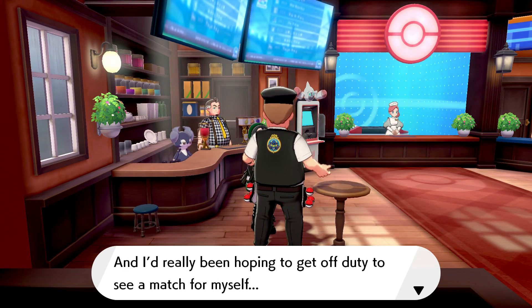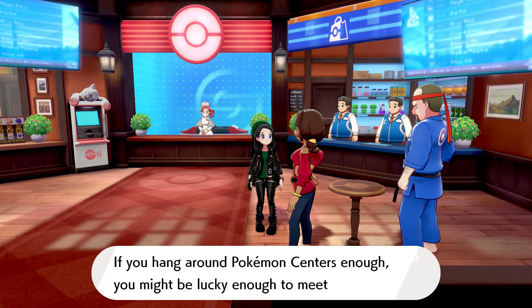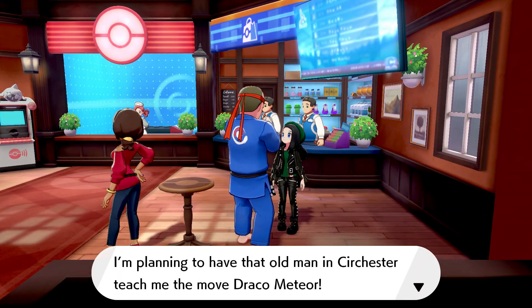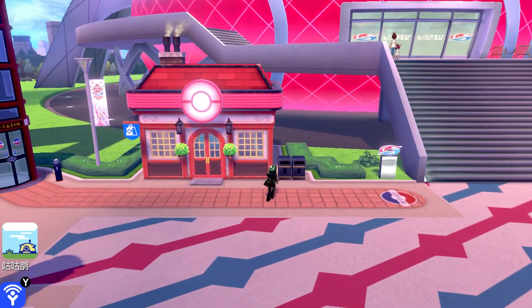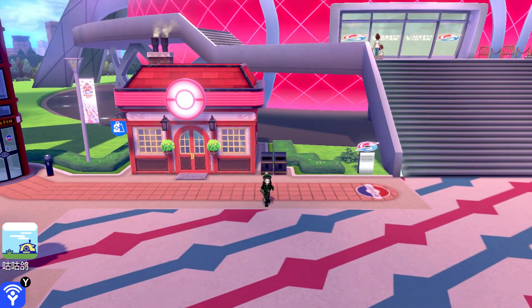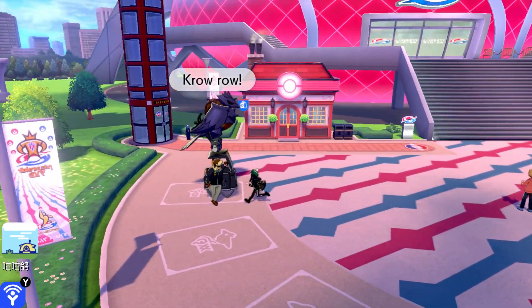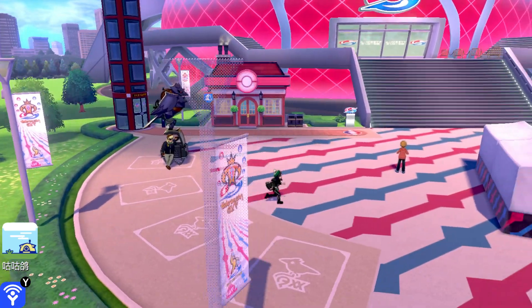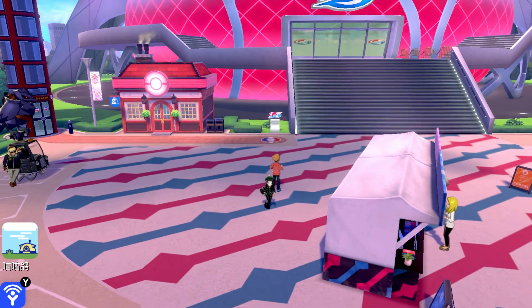A security guard says they really hoped to get off duty to see a match. An NPC notes: 'If you hang around Pokemon Centers enough, you might be lucky enough to meet a challenger.' I'm planning to have the old man teach my Pokemon Draco Meteor — I had one of my Pokemon learn it, it was okay. I'm not gonna go into the stadium just yet; I want to enter it as a challenger.